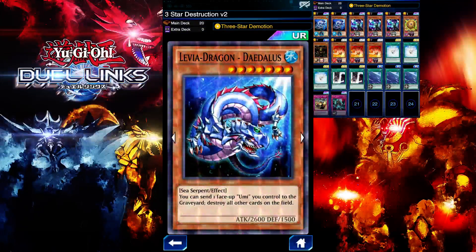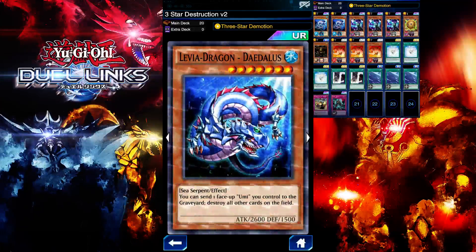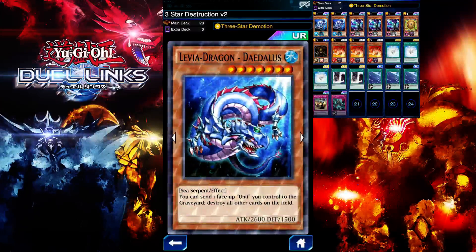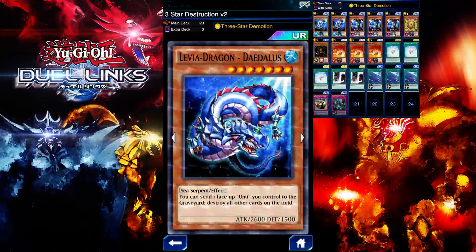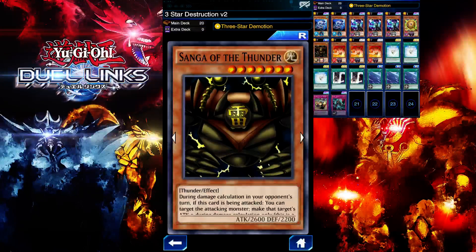I'm running two Leviathan Dragons in this deck, but ideally you want to run three. What this monster does is nuke the field — it destroys all cards on the field except itself while Umi is on the field. That's a very good destruction card in this deck. In place of a third Leviathan Dragon, I'm running Sangha the Thunder. This card is really good; the opponent won't be able to get over it unless they use a removal card.